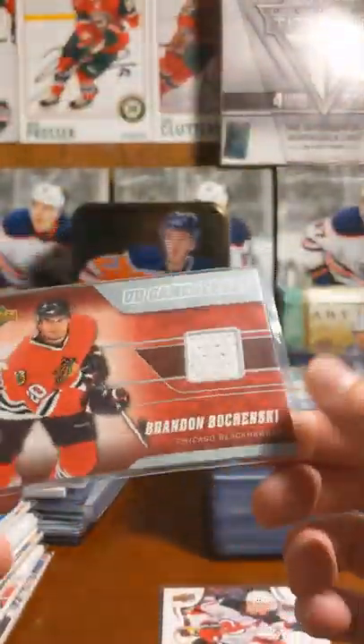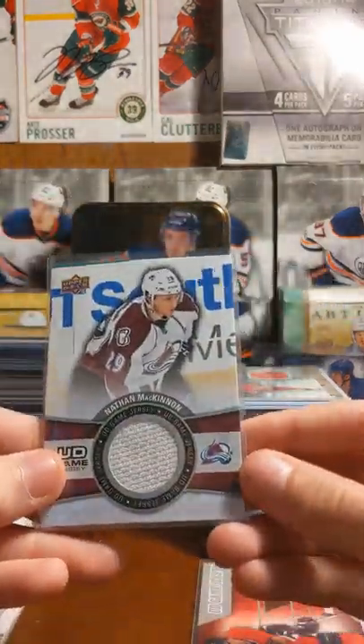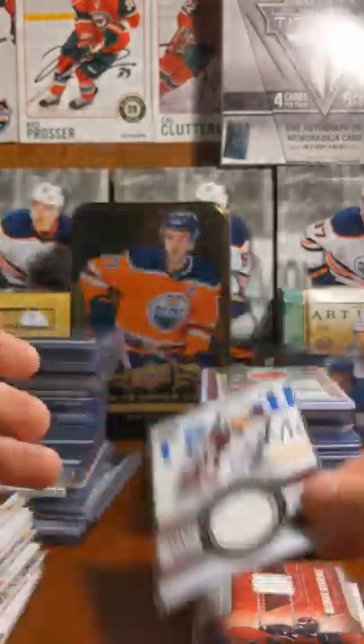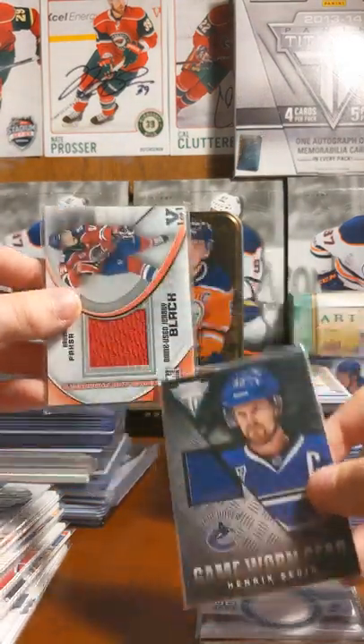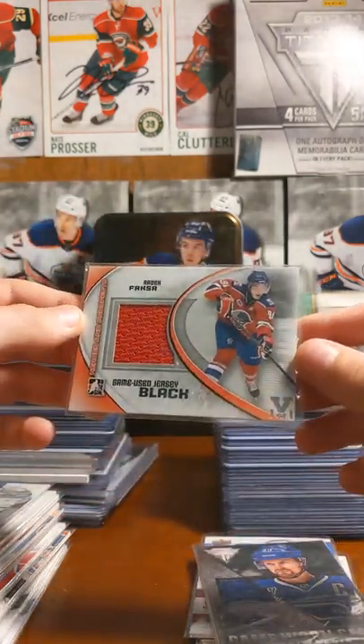We have this Brandon Borcheski. Sorry guys if you hear some stuff in the background. Next, we have a Nathan McKinnon UD Game Jersey. Moving the camera back. Okay, next, we have a Henrik Zetterberg Game on Gear from Titanium. Radek Faksa — one of one game used jersey, black.